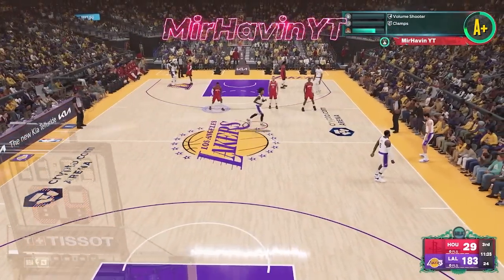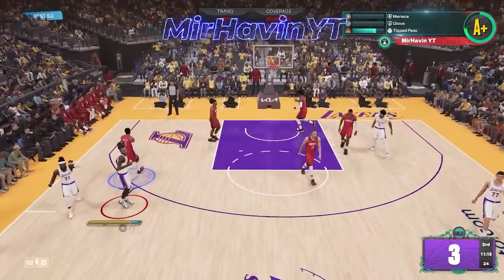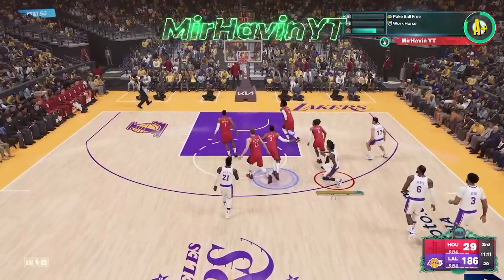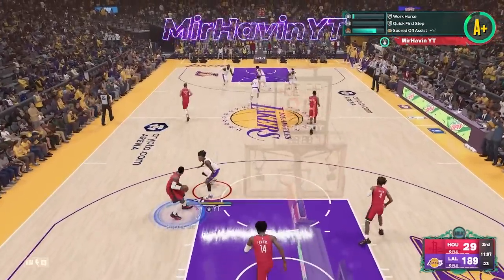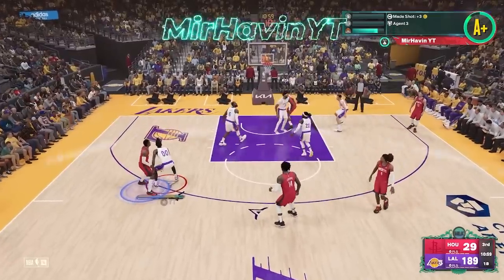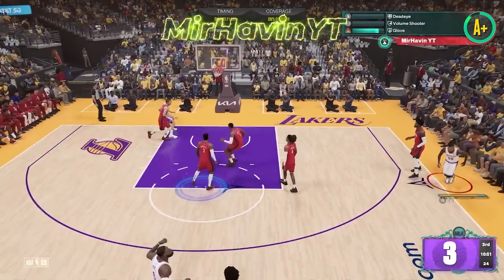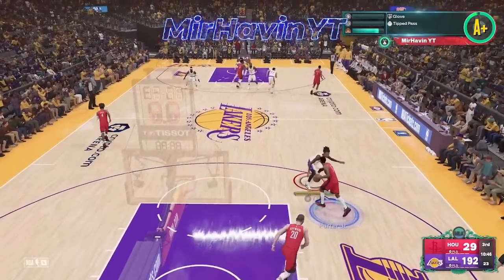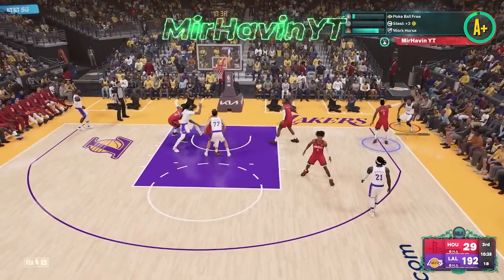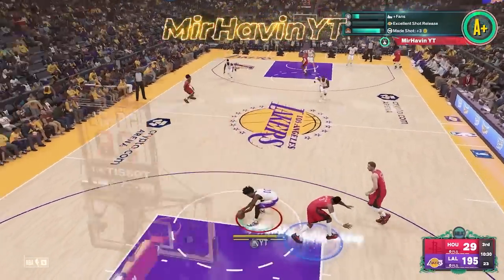I'm gonna sim out of this game real quick cause I don't feel like playing a full game. For the past like two days I've been grinding for 99 overall. Sliders still work, so if it's not working for you, you're doing something wrong. Make sure you're using the correct sliders. If you're on Xbox, I'm gonna put the slider name in the description or the comments — make sure you check that if you're on Xbox and still having problems finding the correct sliders.